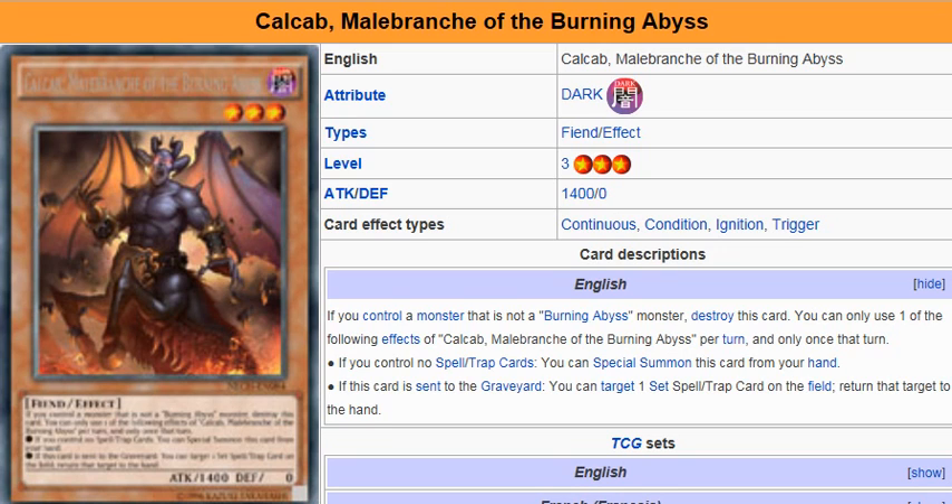Yu-Gi-Oh 101 card review. Here to review a card that is coming as a TCG exclusive November 7th in the new challenges. We're looking at Kalkab, Malenbrock of the Burning Abyss — a Dark Fiend effect monster, level 3, attack 1400, defense 0.